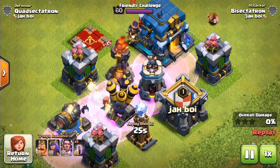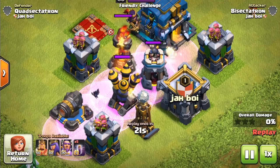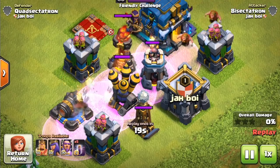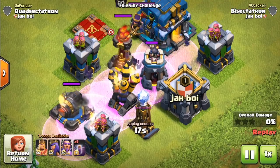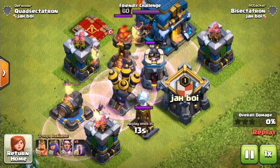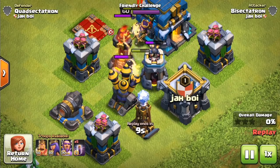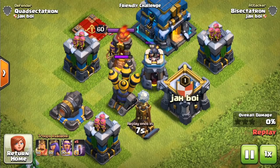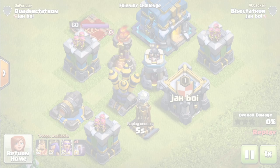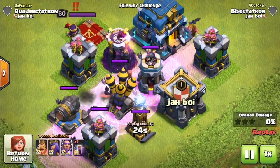If you throw in a multi-inferno though, the Bat Spell will do nothing. So this is a very swarm spell — it's very good against point defense, but not splash damage, particularly the multi-inferno. It is available at Town Hall 10, so every Town Hall level you'll be using it at — unless it's donated in your clan castle — is going to be a Town Hall level that has a multi-inferno as a possibility.